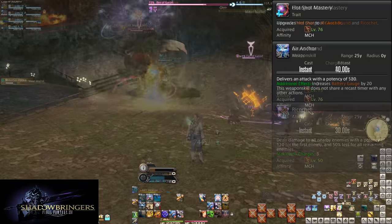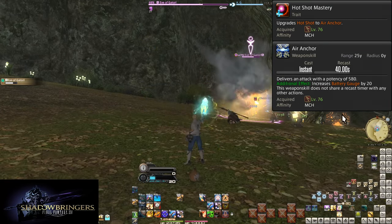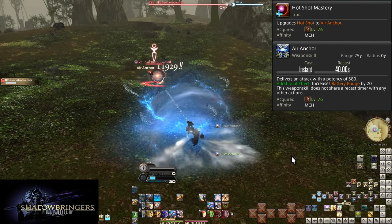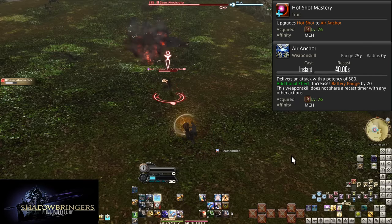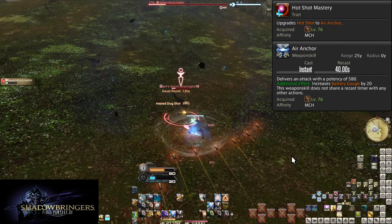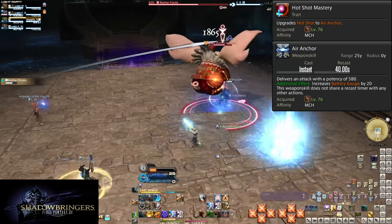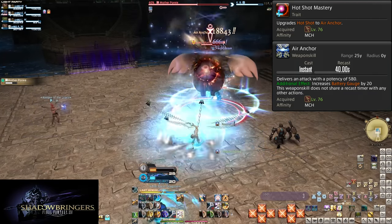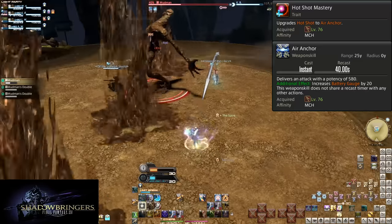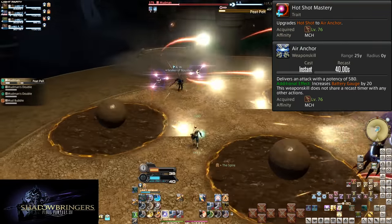Level 76, Hot Shot Mastery and Air Anchor. Hot Shot is getting the upgrade we've been preparing for all guide long — it is now Air Anchor, dealing a much higher 580 potency to a single target. That makes it exactly as strong as Drill. This is why Reassemble has been shown on it in openers up to now. You can now just reassemble it without feeling like you are doing things wrong.